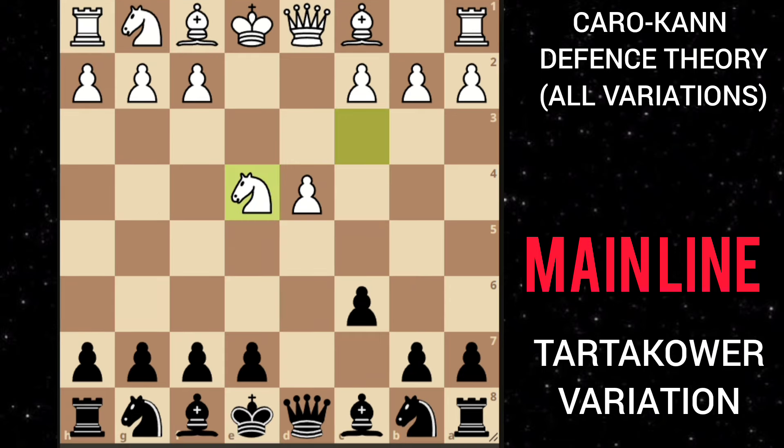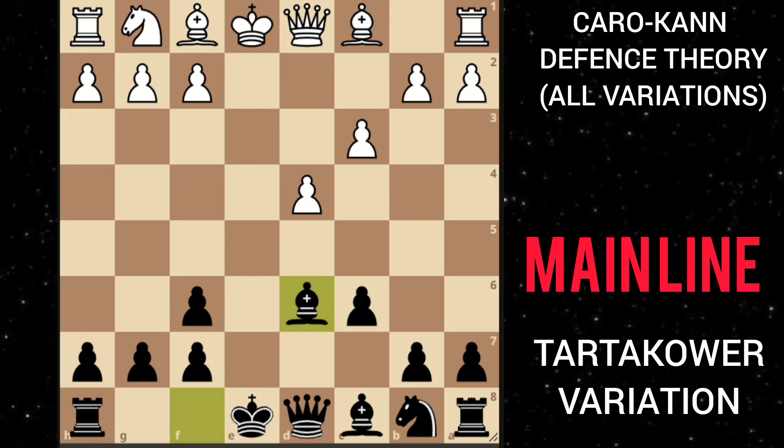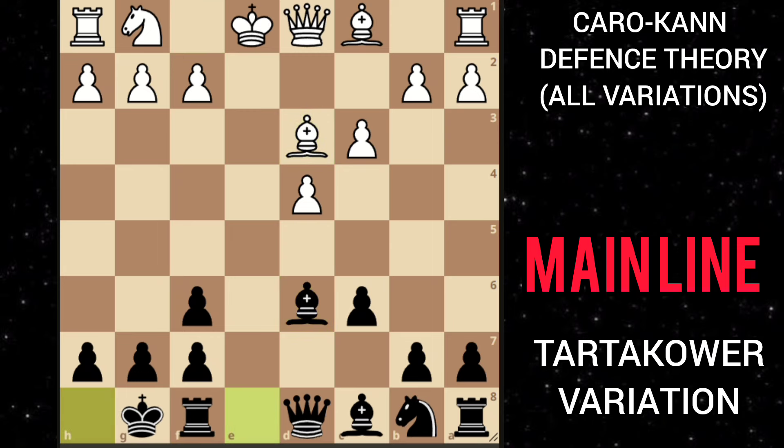We looked at bishop to f5 and knight to d7, but you can also play knight to f6. This is the Tartakower variation, and the most obvious move for white is knight takes f6, then you recapture with the e-pawn. After say he plays c3, you play bishop d6 preparing to castle, and after bishop d3 you can castle.